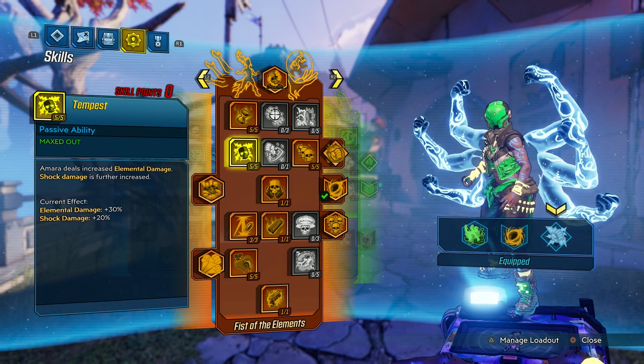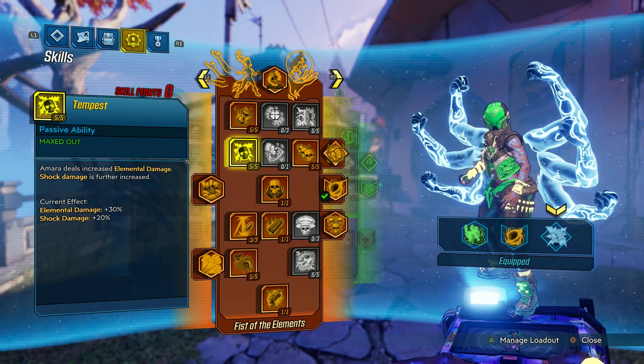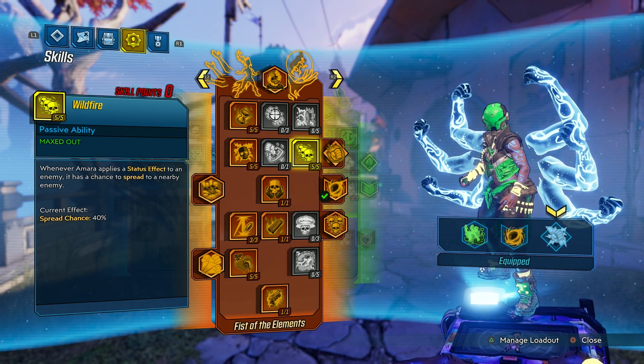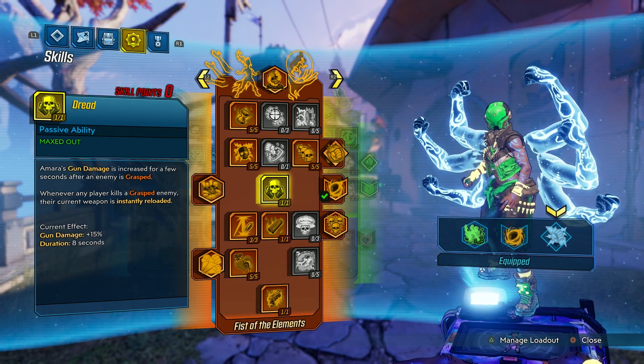I do not want Infusion, so I just went with Better Dots, hopefully putting some out. Tempest for my damage — and this is in Shock, so I'm really cranking that up. Wildfire, just to keep moving down the tree, to be honest.